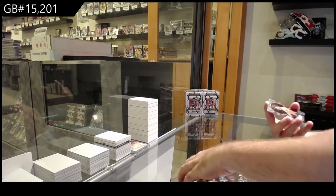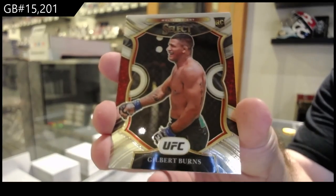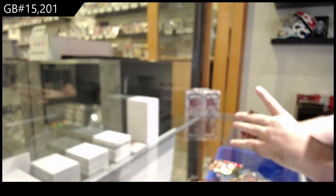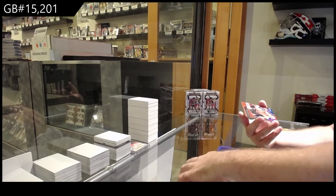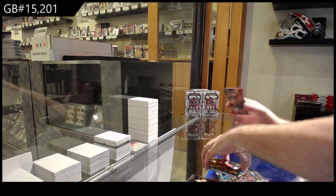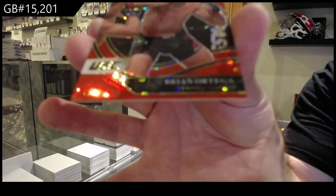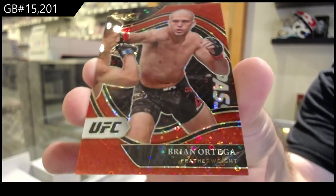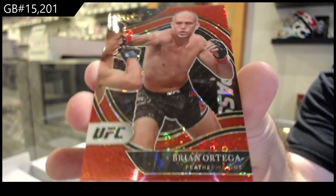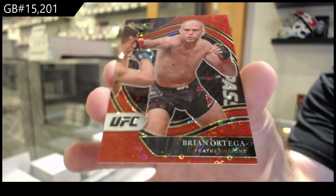The silver rookie. We've got a rookie of Burns for the B-spot. We've got an octagon side numbered 1/99 Disco of Brian Ortega for the O-spot. $1.99 red. There we go. Thanks.